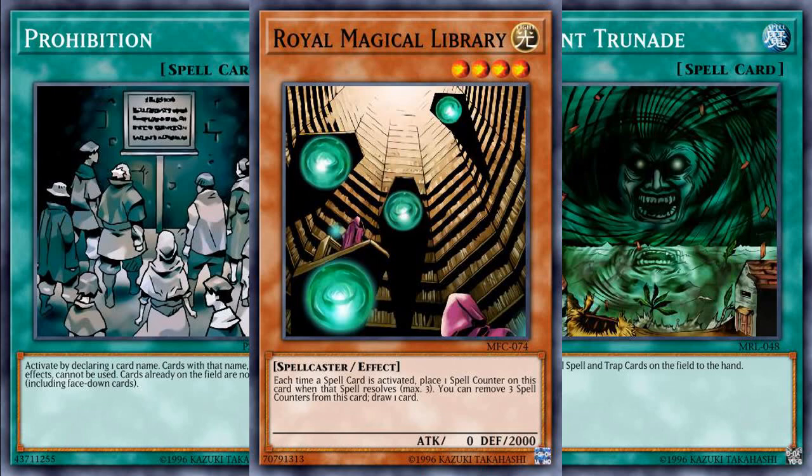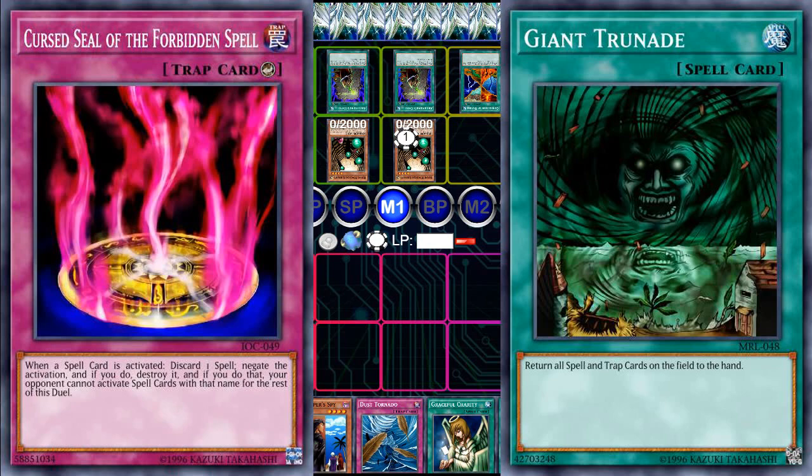But possibly even better than that, Giant Trunade is a key combo piece to Library FTK, and by declaring it, you are dual-purposely stopping them from doing their own combos as well as removing your own cards. Giant Trunade is also an excellent target for your sided Cursed Seal of the Forbidden Spell. Much like Prohibition, it will stop the combos right in their tracks.